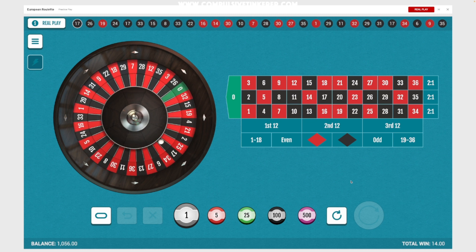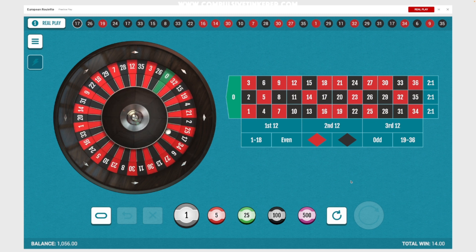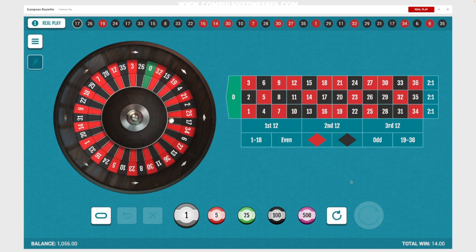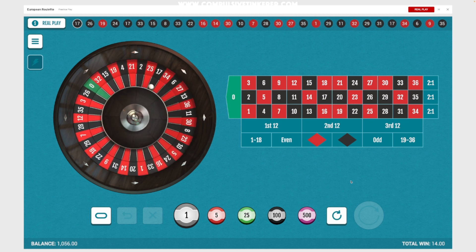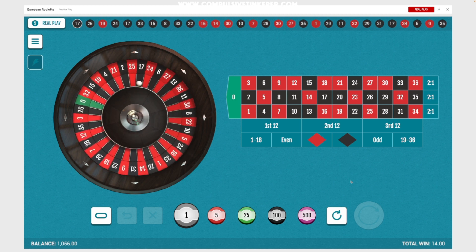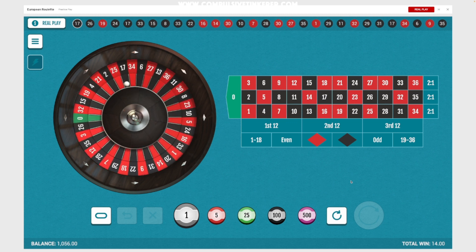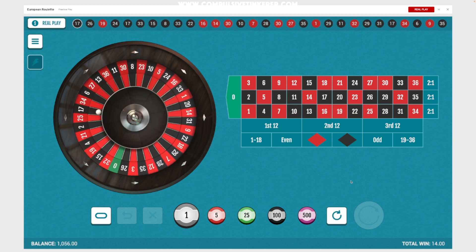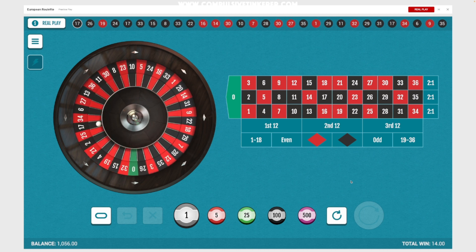We did the same exact strategy — 30 spins — and we're up 56 dollars. First 30-spin session we were down 10, second 30-spin session we're up 56. Pretty good. You don't have to change anything — bet the same exact amount, same exact place. If you're playing online you just push the rebet button. Fantastic system, I love it. Thanks again Kentuck White — go check out his YouTube channel, it's 'Kentucky without the Y White.' I'm gonna try this live tonight on stream around 8 to 9 PM Eastern Standard Time. See you then, thanks guys, bye.